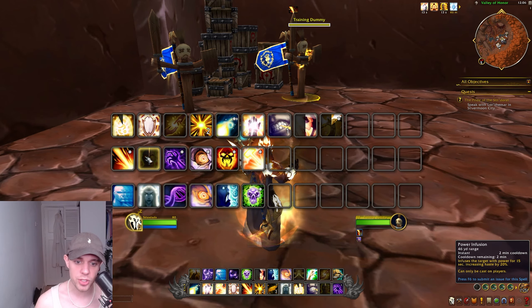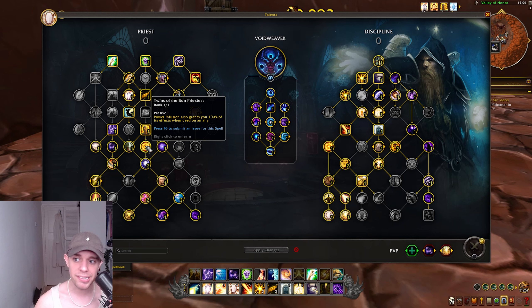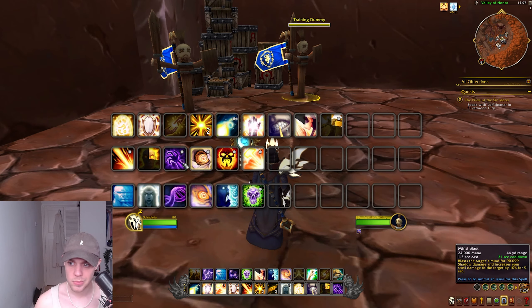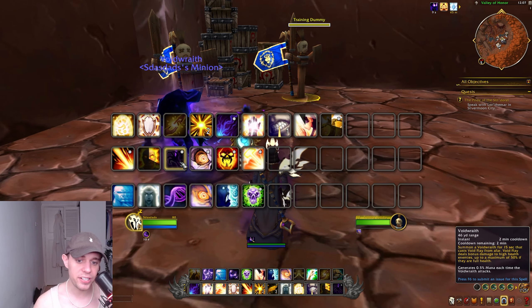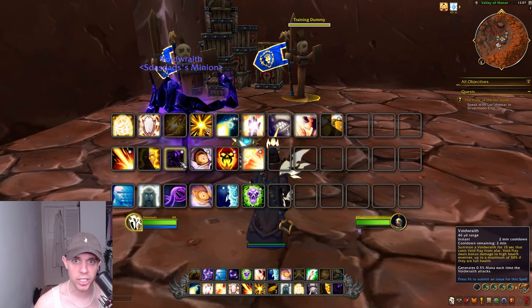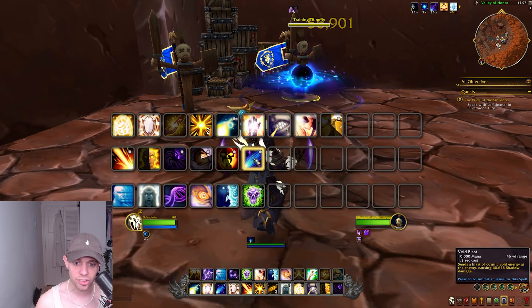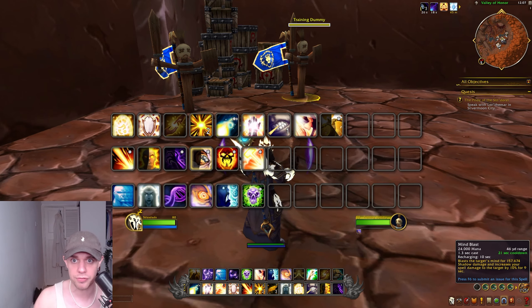Once your Atonement is up on your allies, you can start dealing damage. Put Purge the Wicked on an enemy ASAP so it can start ticking. We have Power Infusion which increases your Haste by 20%. There is a talent called Twins of the Sun Priestess — if you put it on an ally, you both get the full effect. Put it on yourself and only you get the full effect. So you do want to use this on an ally. Then we have Void Wraith — summon a Void Wraith for 15 seconds that casts Void Flay from afar, dealing bonus damage to high-health enemies up to a maximum of 50% if they're at full health, and it generates you some mana. We can also use Mind Blast and Shadow Word Death, and sometimes get a Void Blast from the Hero Talents as well.